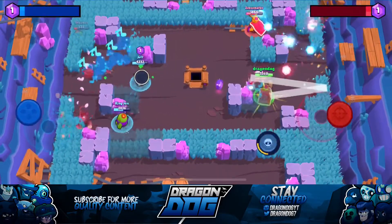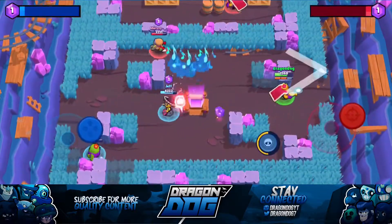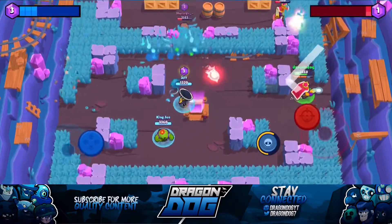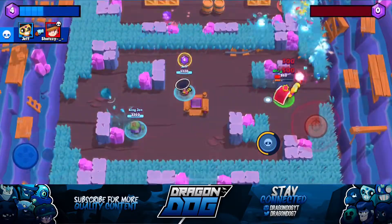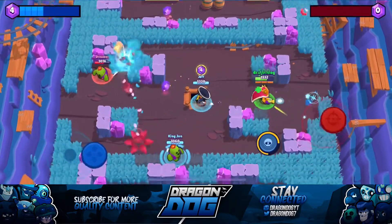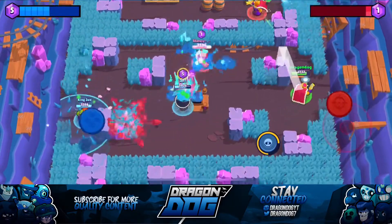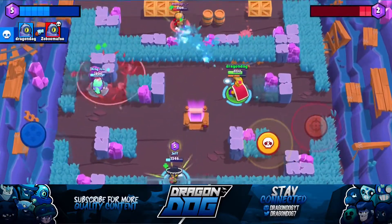Rico just got a brand new reskin with this update. Instead of being called Ricochet, his official name is now Rico. The Loaded Rico skin used to be called Golden Ricochet, and when you shoot your shots you shoot out little gems. The skin is 80 gems now, but if you bought the Golden Ricochet you could get the Loaded Rico skin for only 30 gems — a savings of 50 gems. This is a steal for everyone who bought it before the update dropped.